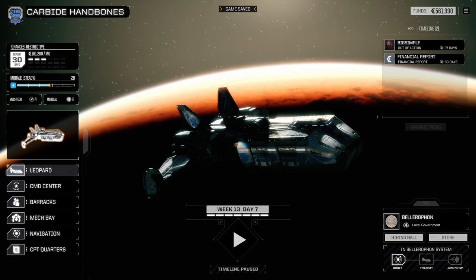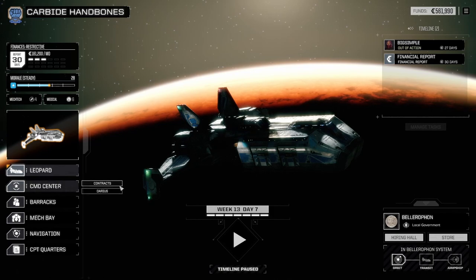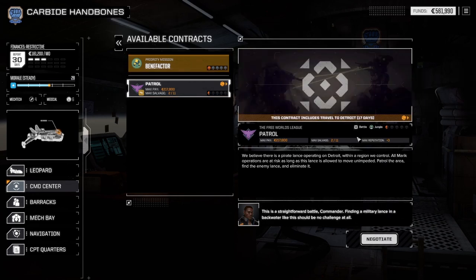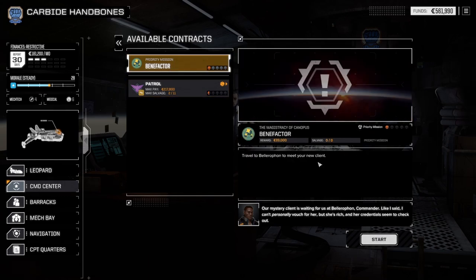So do I — and the fact of the matter is we're hemorrhaging C-bills out here. It's worth the risk. The contact to meet with our Canopian mystery client is ready for review in the command center. Our mech warriors have picked up a fair amount of combat experience over these last few drops — head to the barracks to review their dossiers and direct their training. Okay, I actually kind of think that should do it for the episode. I think the next one is the mission I was talking about.